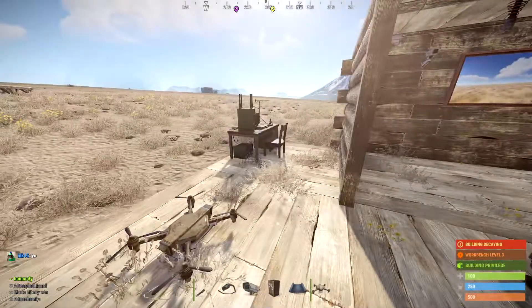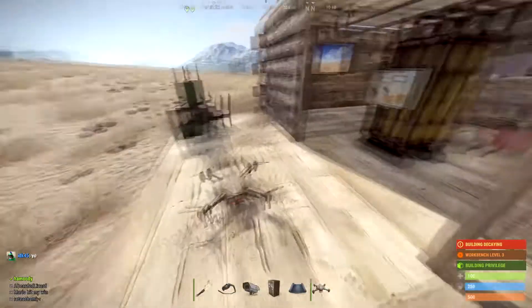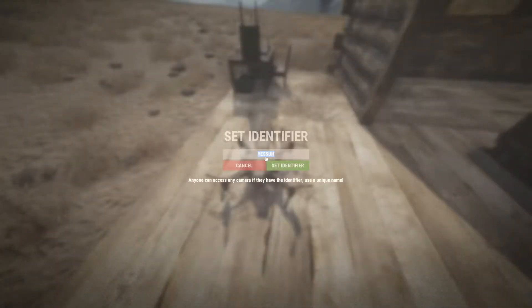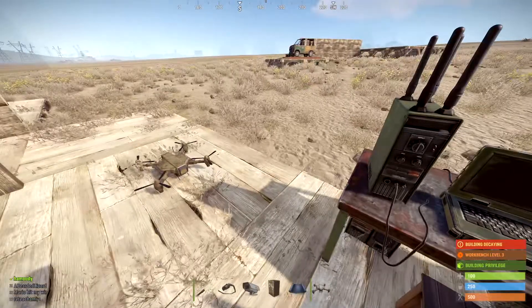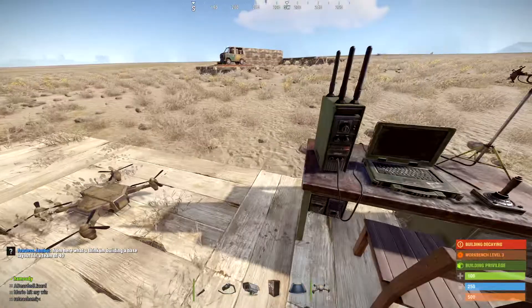Welcome to a tutorial on how to use a drone. If you want to use a drone, all you're going to want to do is set the ID to that drone. I set mine as 'yessuh' — Y-E-S-S-U-H. And you're going to want to get a computer station and craft both of those.